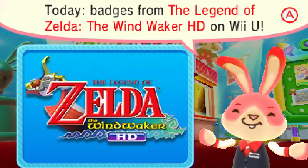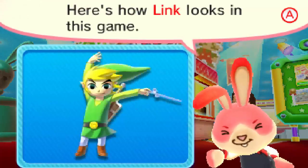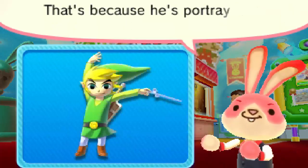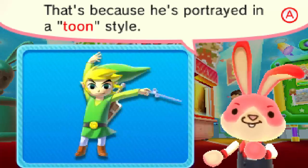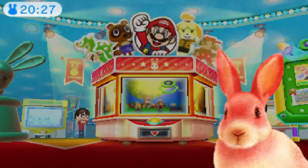Today's badge is from The Legend of Zelda: The Wind Waker HD on Wii U. Here's how Link looks in this game. This version of Link is called Toon Link in Super Smash Bros., because he's portrayed in a Toon style. When I say Toon, I basically mean this.